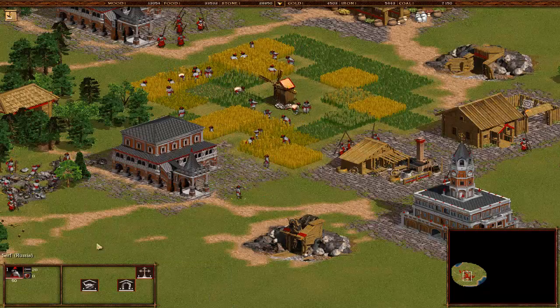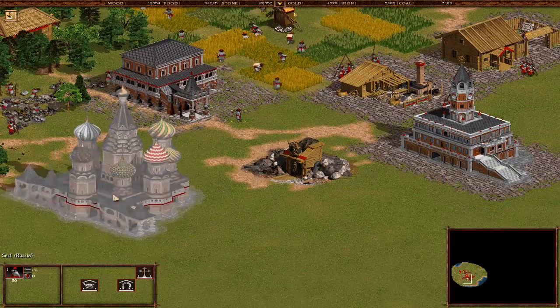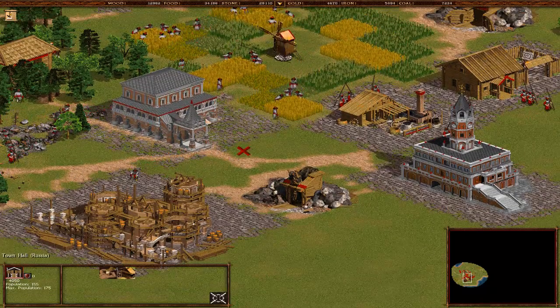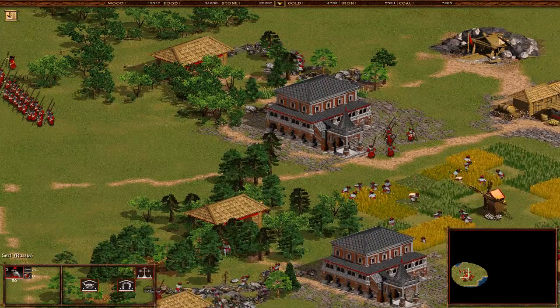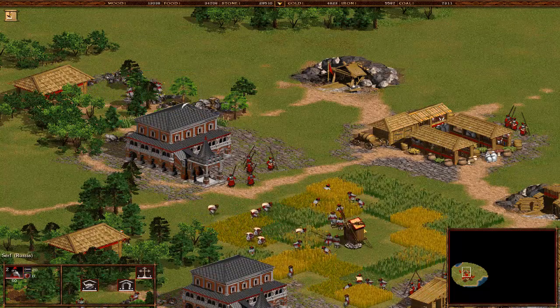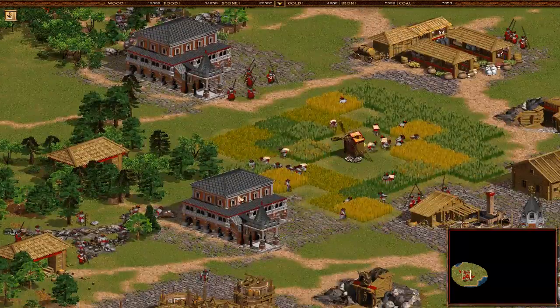Let's build a church - church is good. You can see the amount of detail on this building - it's just wow. Let's build a church first. Again we don't have enough - looks like we reached our maximum unit amount. Food, wood, and stone - stone is a huge amount. Get these guys from the stone onto the building of the church.